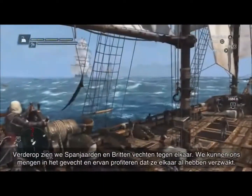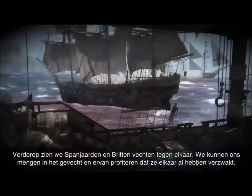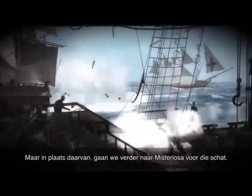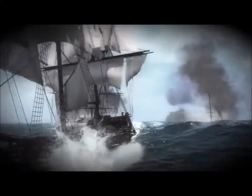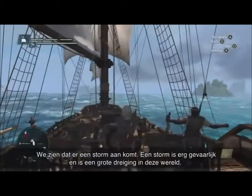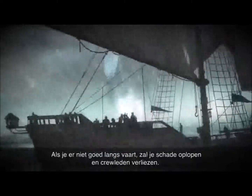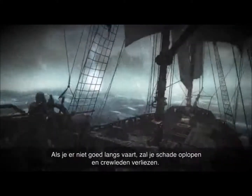In the distance we can see Spanish and British ships fighting each other. We can jump into that fight and take advantage of them weakening each other off. But instead we're gonna head to Mysteriosa for that treasure. We can see that there's a storm building up — storms are very dangerous, a big threat in this world. If you don't navigate them properly you will take damage and you will lose crew members.